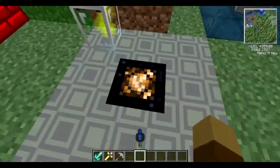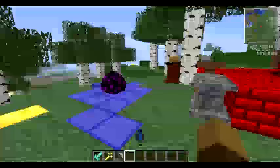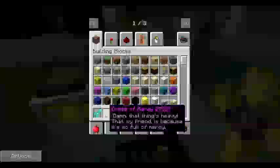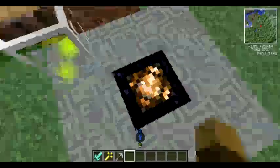This is an altar of light. They are from Zeno's Reliquary mod, which is the same mod the Cross of Mercy is from. The Cross of Mercy is heavy — that's because it's so full of mercy. Does the altar of light have one? No.